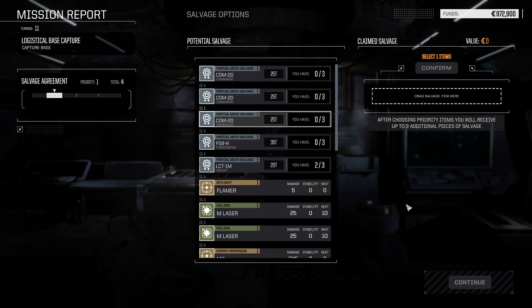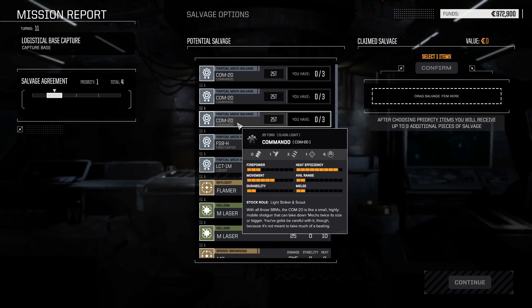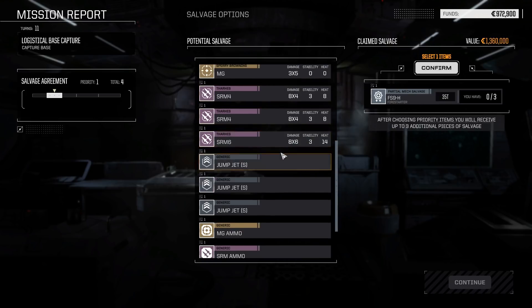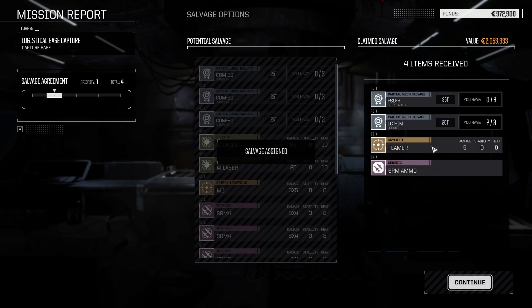That will have to go back to the repair shop. Let's see salvage — we can get Firestarter salvage, that would be nice. I'll take the Firestarter salvage just to see what we get — one to choose from and three randoms. You need three partial mech salvage to actually build a mech. We also got the Locust part, as well as a Flamer and SRM Ammo.